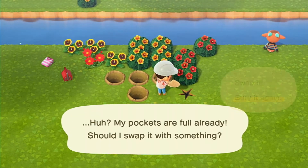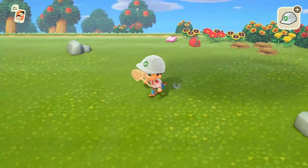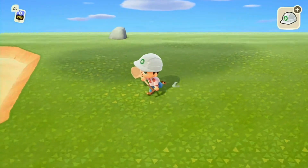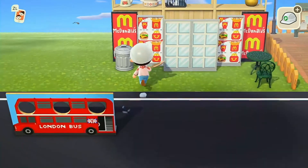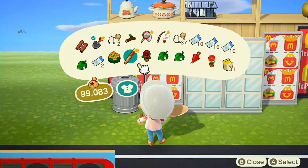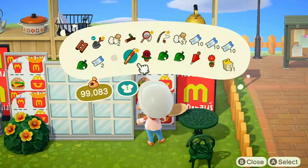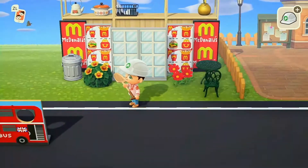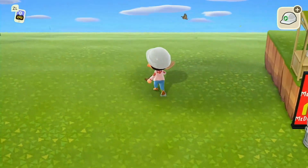Luckily we have a lot of red and yellow flowers, so it's kind of perfect. I'm gonna go put these over here and get some trees too - I like putting trees around it to make it feel a little better. I'm gonna plant this little plant here - that's cute - and then I'll put a flower here, probably this one.